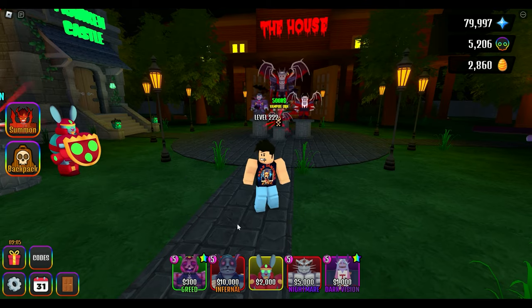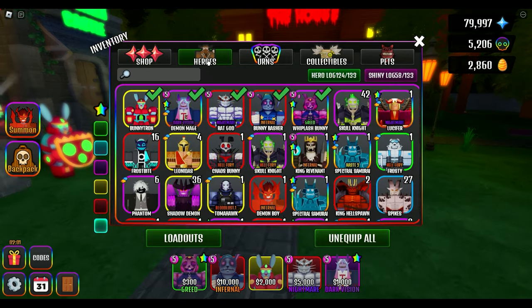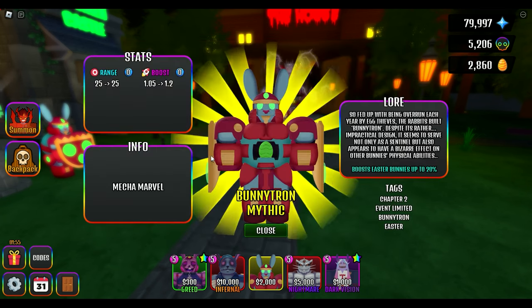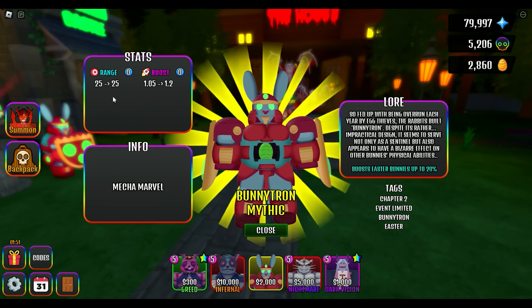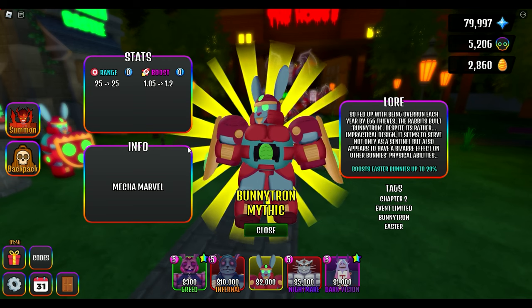There's a rat got in there — he's not a bunny. But let's go to our backpack. I apologize because I guess I didn't showcase the stats for Bunnytron yesterday. If we take a look at him, he does boost Easter bunnies up to 20%. His range is 25, and your bunnies do have to be in range. So he's kind of like a demon mage, but only for bunnies.